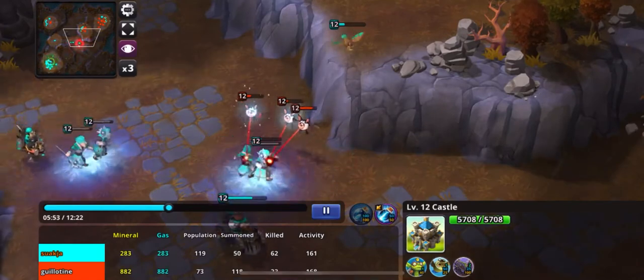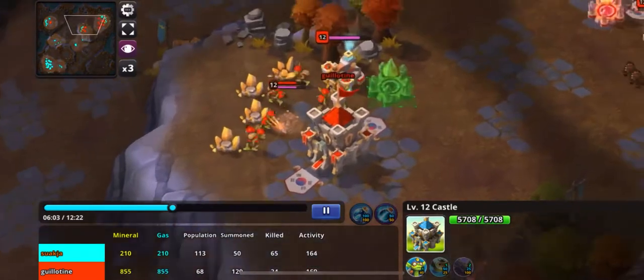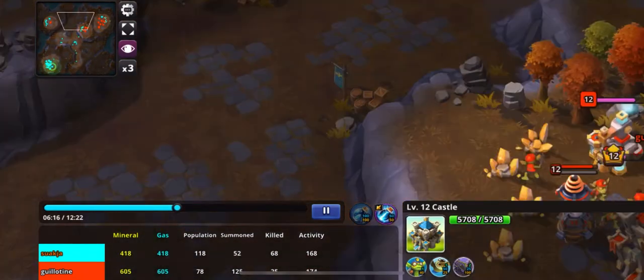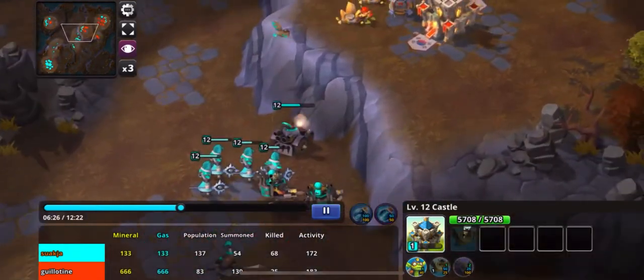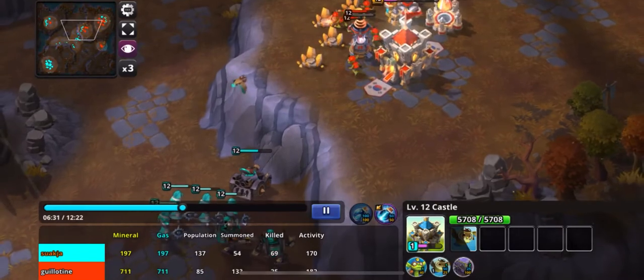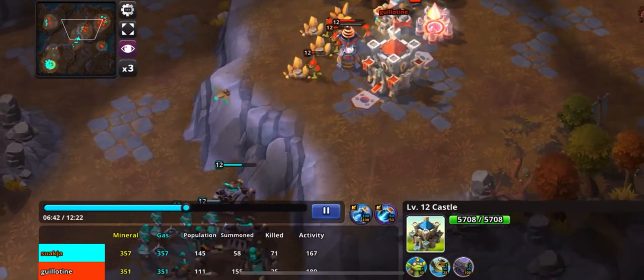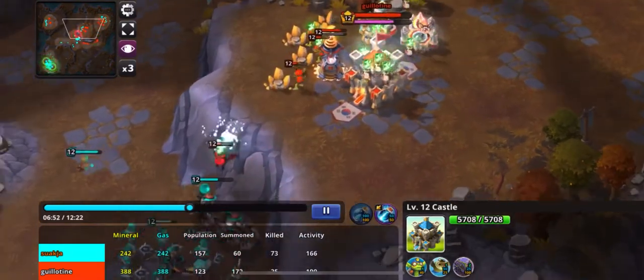I'm not going to be able to keep up with gas production to contest the center. Luckily, while that fight was happening I was able to sneak into the top left corner of the map to start another base. This is important because Suakja just sits below my expansion and continues to hammer away with that tank. If I hadn't gotten out early, he would just continue to kill workers until I ran out of gold.